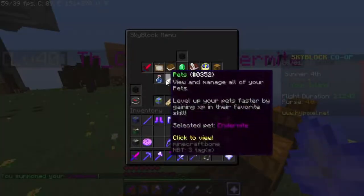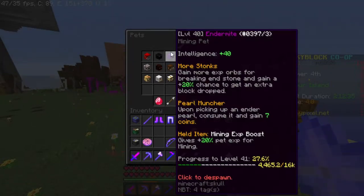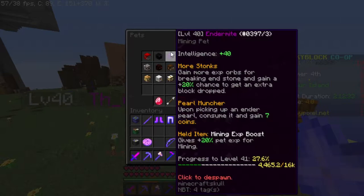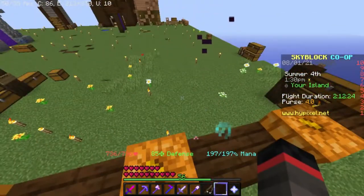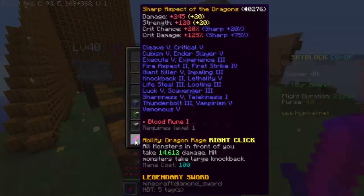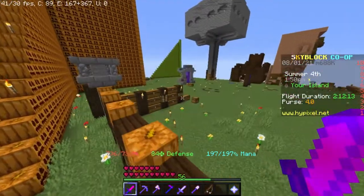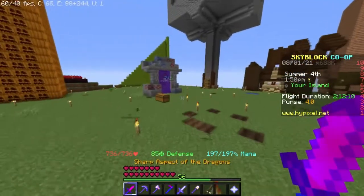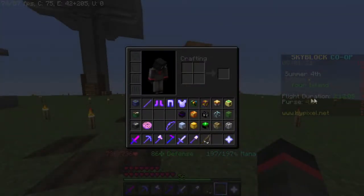From the stats it's basically okay, but I realized there is the pearl muncher ability. The more XP you get, you level up the pet, and after leveling it up you gain coins by throwing ender pearls on the ground and picking them up. This also works when you farm enderman, even with the telekinesis enchantment, which means if I kill an enderman I would get seven coins into my purse.